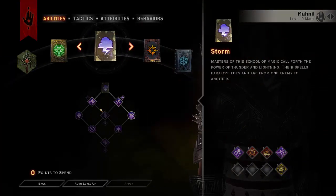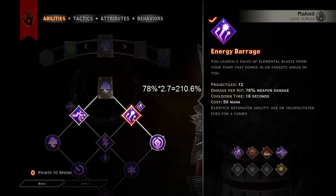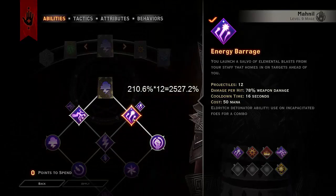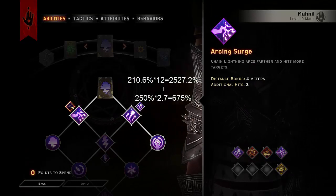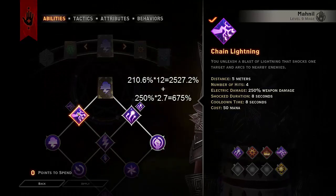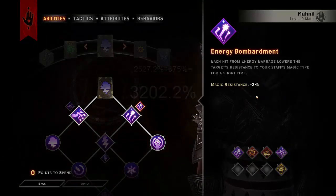So how are we calculating this? Energy barrage is 75% weapon damage. You times the 75% by 2.7 — because 2.7 is what you get when you have 170% crit — which gives 210.6. Then times that by 12 for all the projectiles, giving around 2,527. Then adding chain lightning — I'm only counting the first hit on a single target — which with the crit will deal 675% weapon damage, giving you the overall total of 3,202%. I haven't even factored in that each hit from energy barrage gets the magic resistance reduction, so there were crits going from 800 up to 900.